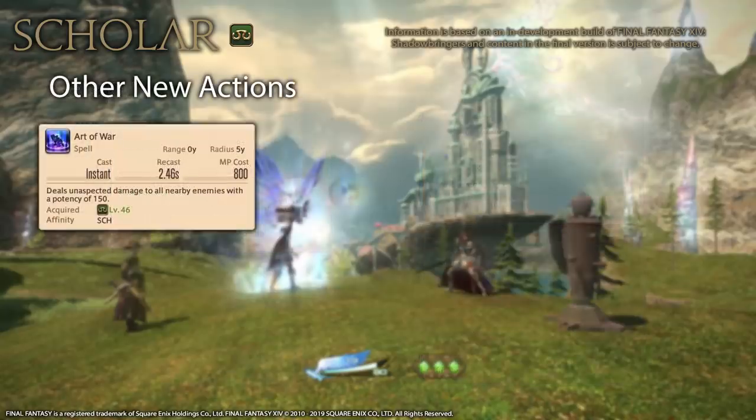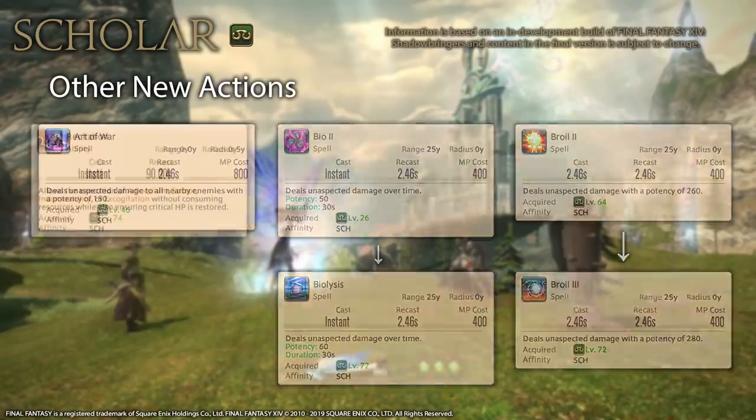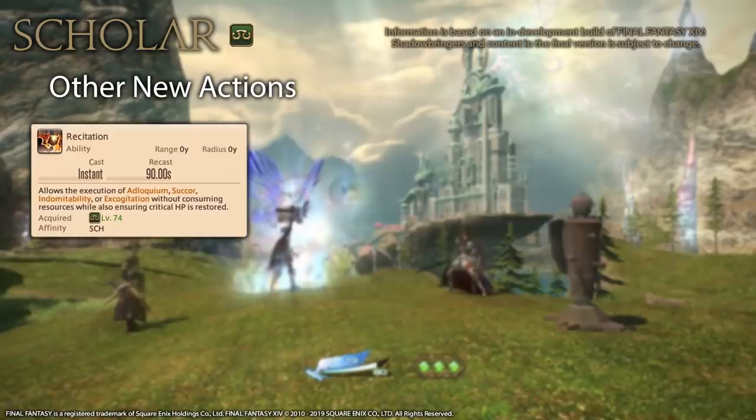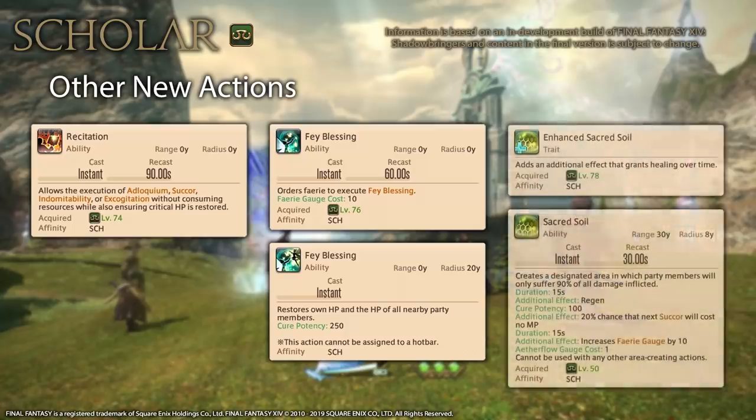As for other new Scholar actions, there's a new level 46 ability called Art of War — a basic 150 potency AoE attack intended to replace Miasma 2. At level 72, Biolysis replaces Bio 2 and Broil 3 replaces Broil 2. At level 74, you get a new ability called Recitation, which allows you to use Adloquium, Succor, Indomitability, or Excogitation for free with guaranteed crit. At level 76, you get Fey Blessing — a flat AoE heal with 250 potency and a 1 minute cooldown. At level 78, the Enhanced Sacred Soil trait adds a 100 potency regen effect to Sacred Soil, making it similar to Astrologian's bubble.